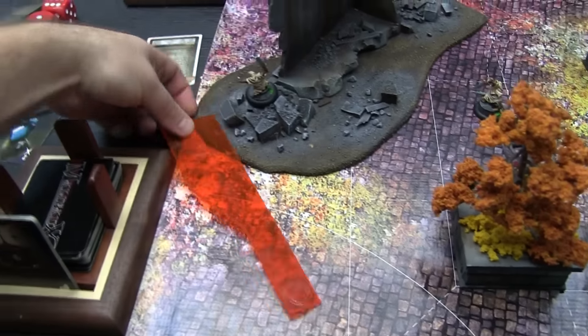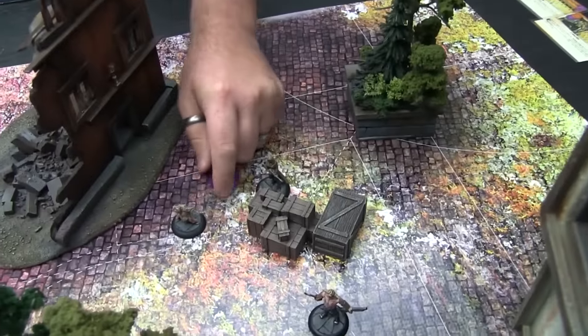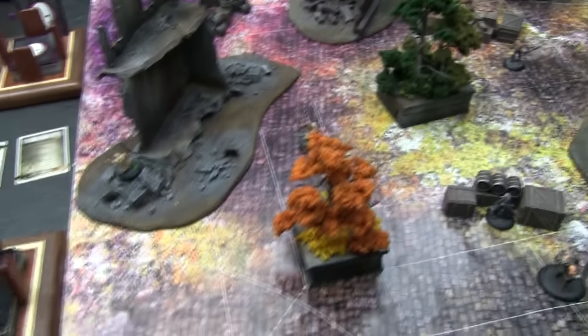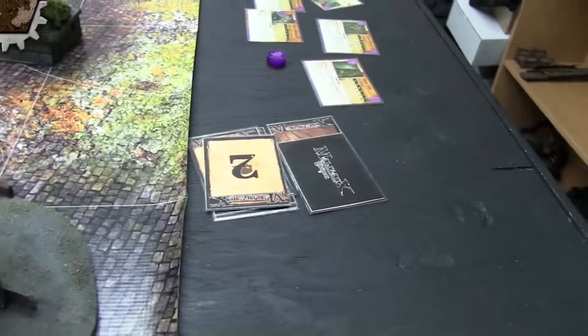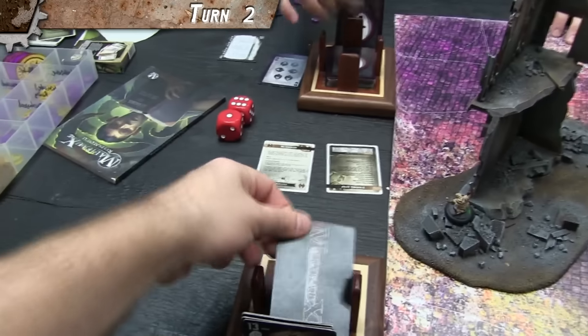Activating the last Witchling Stalker — walk-walk, going up here. You can't quite get far enough to contest that corner yet. At end of turn, all counters come off: Creepy Fog goes away, defensive goes away. We discard, shuffle, and draw new hands up to six. Turn two.